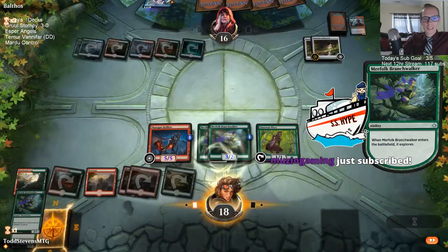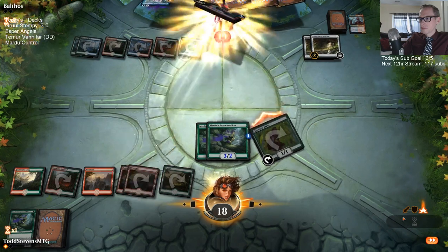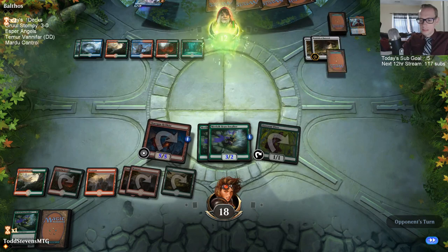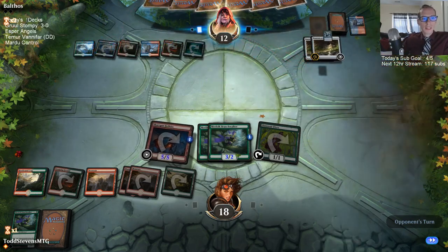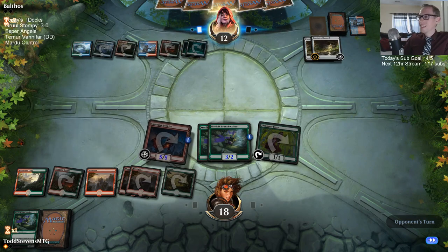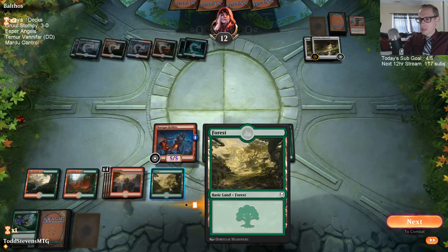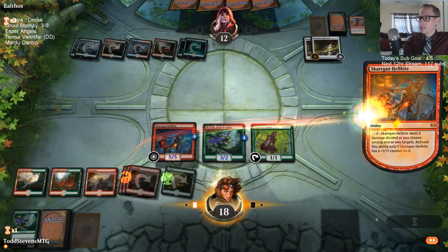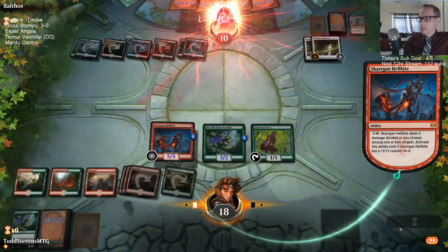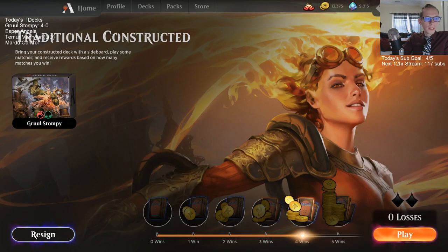Muzio re-subbing for the third month, welcome back! Sub number four on the day. Someone in chat beat a mono-red player in Singleton that went Lava Runner into Steamkin, casting six Pallaka Worms with Mirror March — that is awesome! Were our four Branch Walkers stacked? They might have been. I think this is lethal — yeah, that puts them down to 10, this puts them down to 8, and then attack for 8. Stompy is stomping — 4-0! This never looks like we have lethal but then it's like: oh wait, we can actually kill our opponent because these cards do a ton of damage.